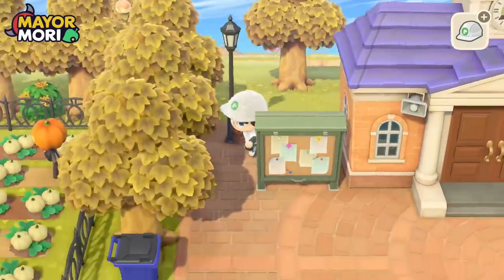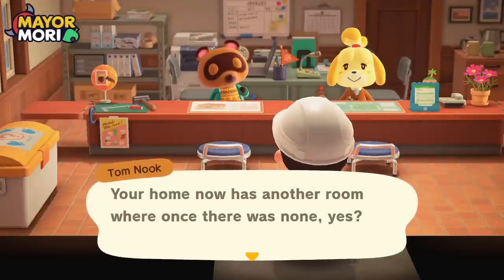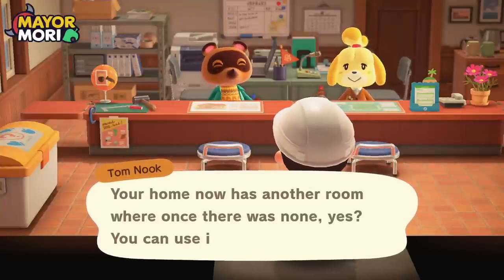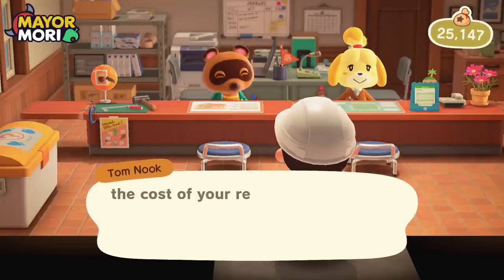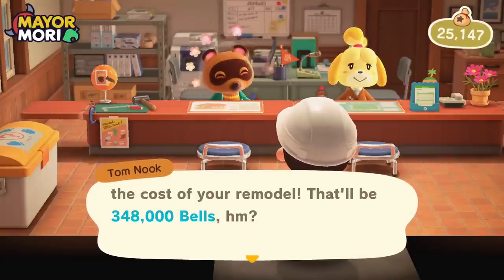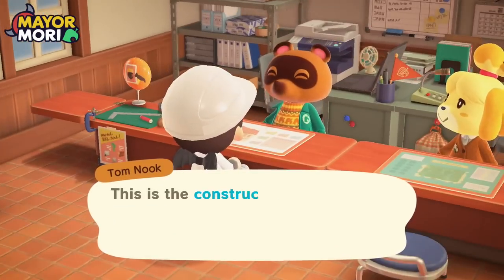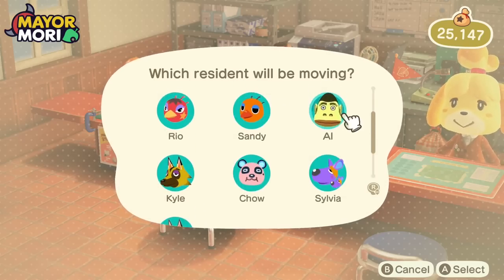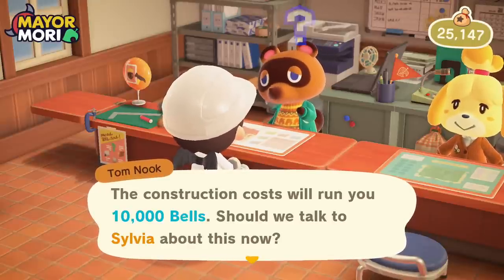Hey Sylvia, we're about to move your house. Tom Nook greets us: your home now has another room where once there was none — you can use it for whatever you'd like, which brings us to the cost of your remodel: 348,000 bells. We need to make some serious bells. Okay we're going to move Sylvia. The construction cost will run you 10,000 bells.